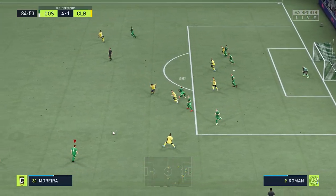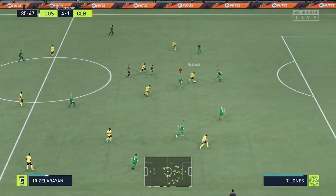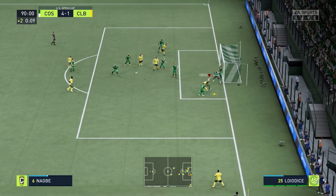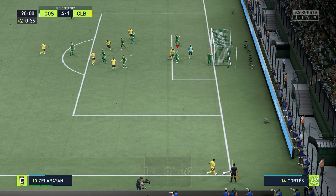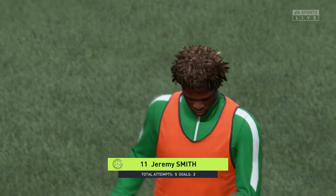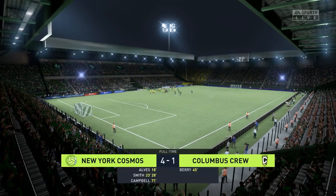Chiellini with another great interception — he's doing absolutely amazing, definitely had a very good debut today. He can't do it all on his own though. Columbus Crew get a couple more corners but they clear easily or shoot over — Darlington Nagbe heads the ball over. The New York Cosmos win their first ever game! It's a cup game, not the MLS just yet, but it's a very good start — through to the next round, 4-1.